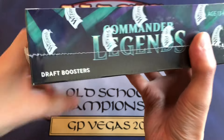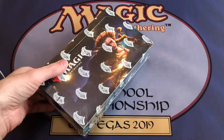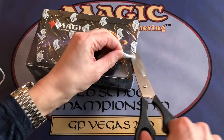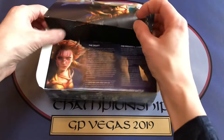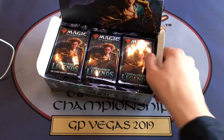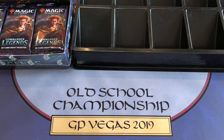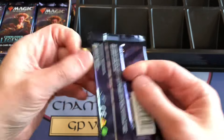Welcome magic fans, we are back with another Commander Legends draft booster box. We're going to open up this box today and see if we hit our market value of $135 according to TCG Player as of the filming of this video. The last box we opened was an absolute disaster — Chroma's Will at $16 was the most expensive card — so we have to redeem ourselves tonight.